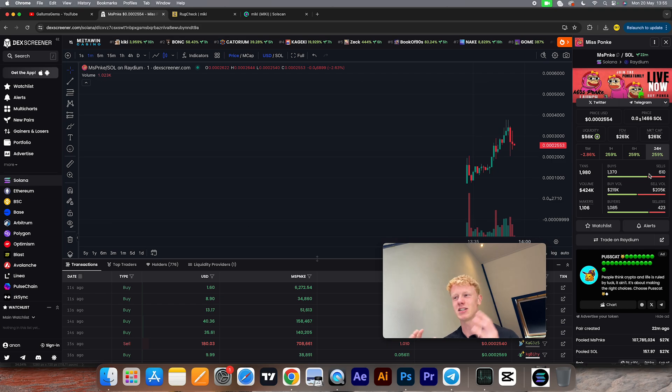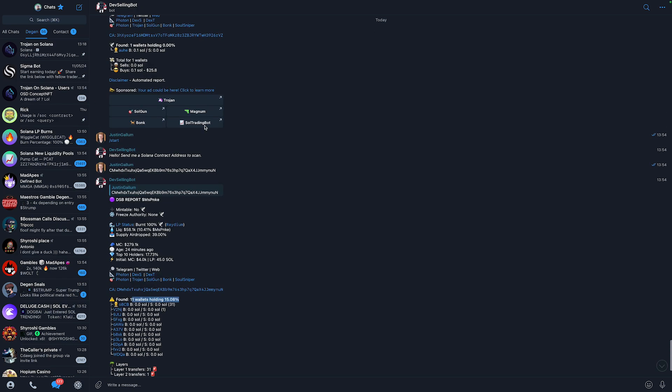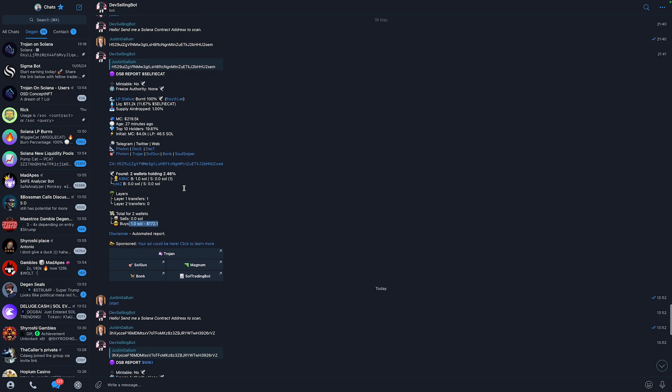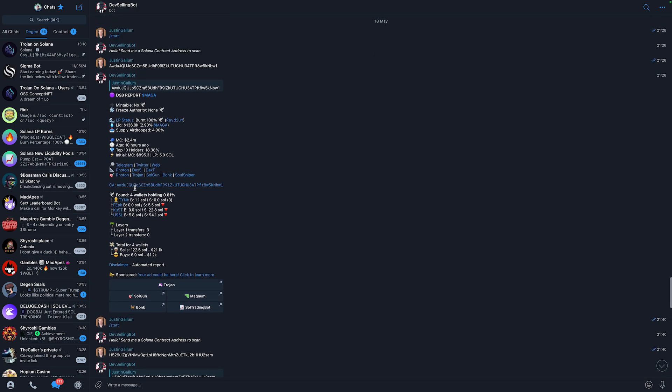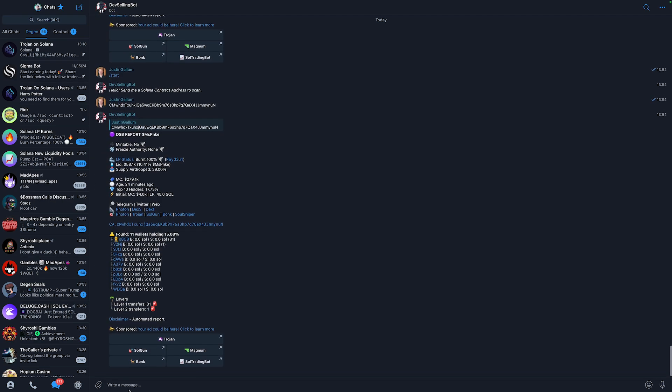Using the Dev Selling Bot, you're basically capable of identifying if the developer has airdropped tokens to their own wallets and whether they are currently selling those tokens. For example, a coin I was reviewing a few days ago had over 122 Solana worth of sells — meaning the developer was selling over 122 Solana worth of their token, making it a straight-up scam you don't want to touch.